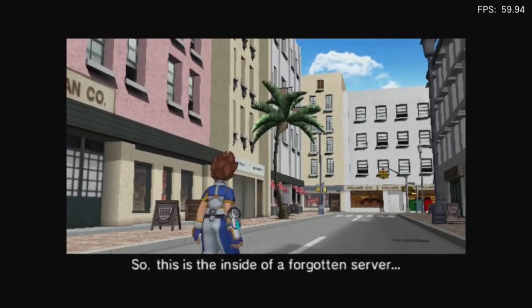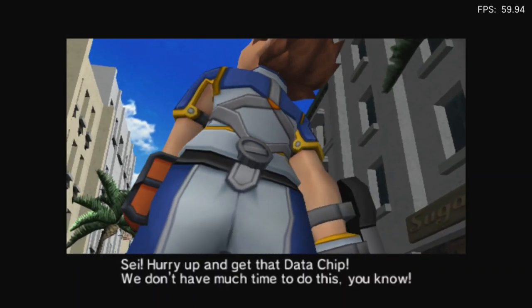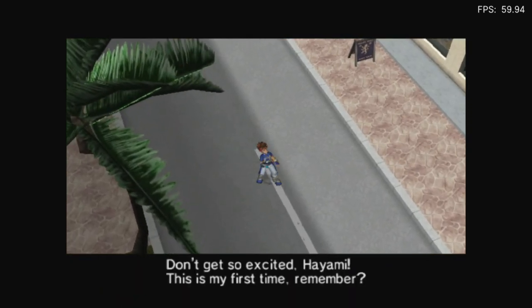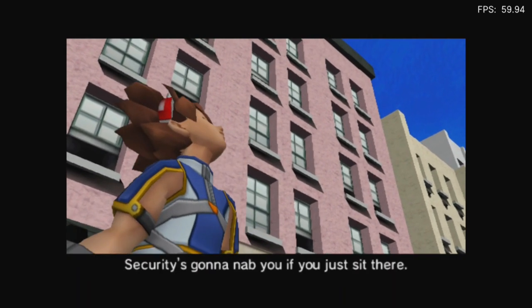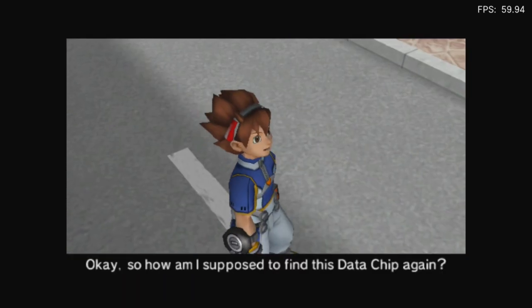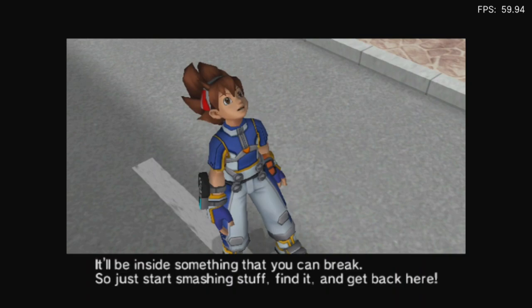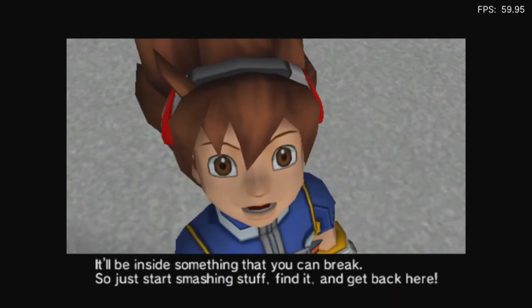So this is the inside of a forgotten server. Hurry up and get the data chip, we don't have much time to do this. Don't get so excited, Hiami — this is my first time, remember? Security's gonna nab you if you just sit there. So how am I supposed to find this data chip? It'll be inside something you can break, so just start smashing stuff, find it, and get back here.